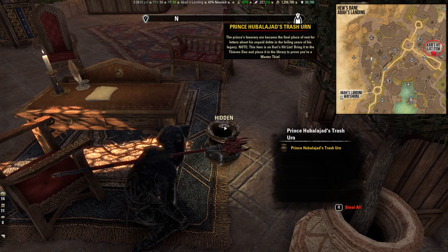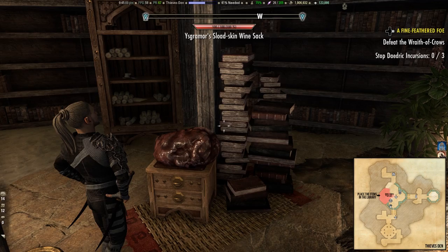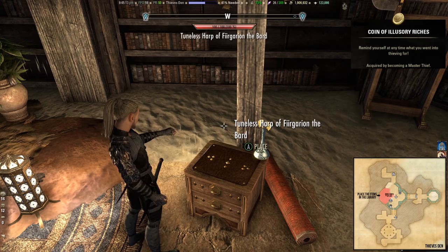After you collected all 16 items you have to return to the Thieves Den in Hew's Bane. Go to the center of the Thieves Den and place each treasure from Kari's Hit List on the golden glowing locations. When you place the last item you will complete the A Cut Purse Above achievement, and the Coin of Illusory Riches will be added to your Memento Collection. Also you will earn the Master Thief title.